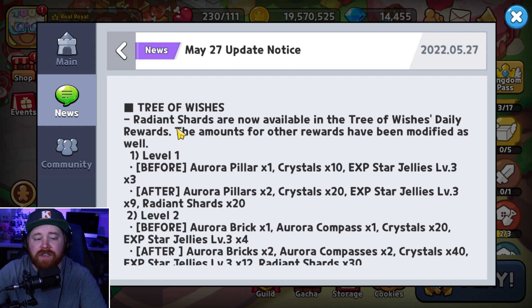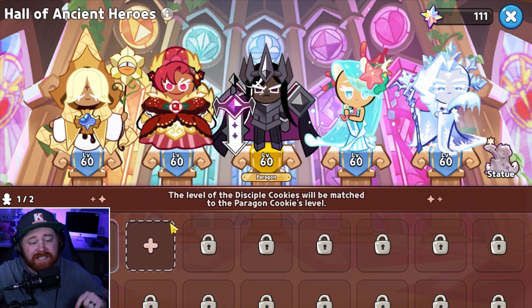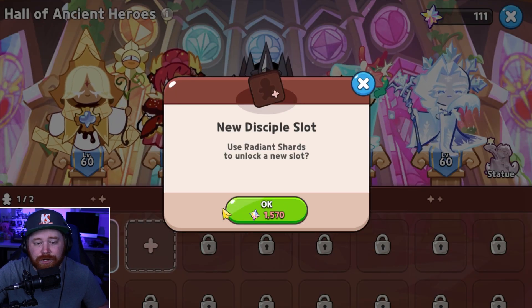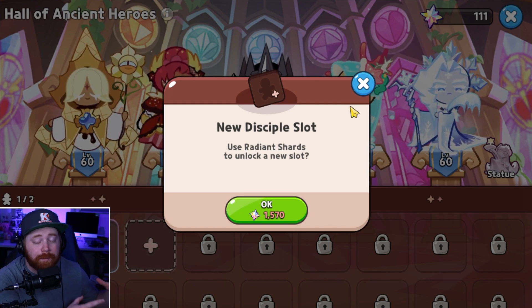The Tree of Wishes now has the ability to drop Radiant Shards. Radiant Shards are used inside the Hall of Ancient Heroes to unlock additional slots — as you can see, it costs 1,500 Radiant Shards to unlock another slot, giving you the ability to place a new cookie for the level boost. You can also get Radiant Shards from the Fountain of Abundance, daily Tree of Wishes rewards, balloon expeditions, episodes five and above, the kingdom arena medal shop, the seaside market, event rewards, packages, and from completing the quest line for the new update.